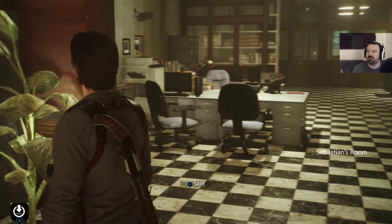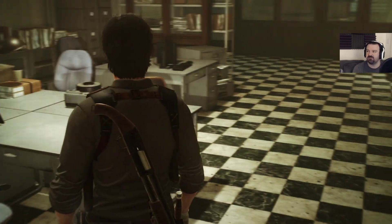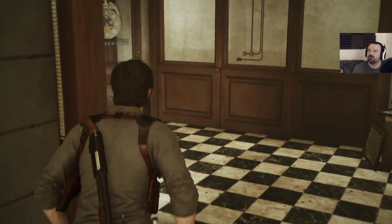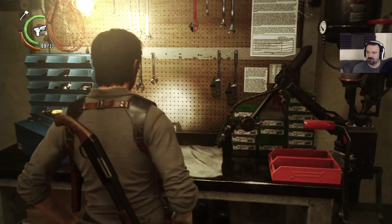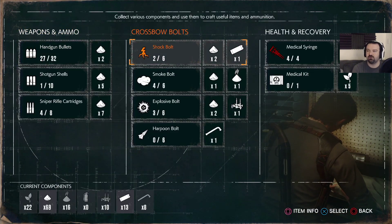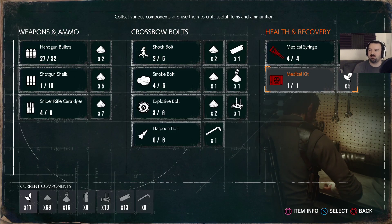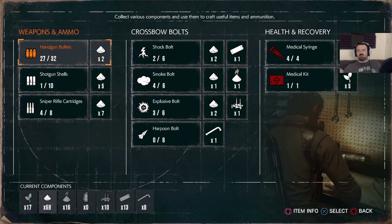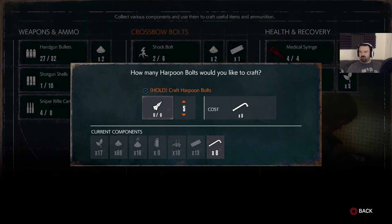Alright, where is the crafting table? Any goodies? The cat did not give me additional green gel — how dare you! The cat doesn't love me. I craft a new med kit. I've only got 22 freaking herbs — I guess I'll make a med kit. I can pretty much max out on whatever I want. How many harpoon bolts can I make? I can make six. Boom.